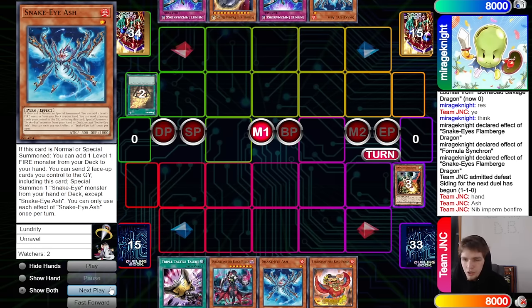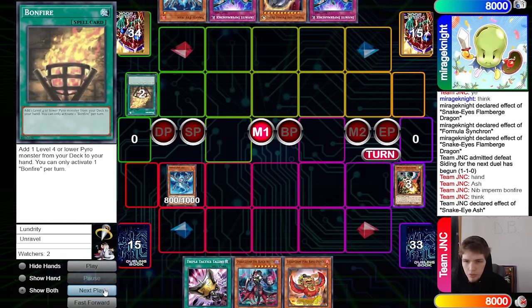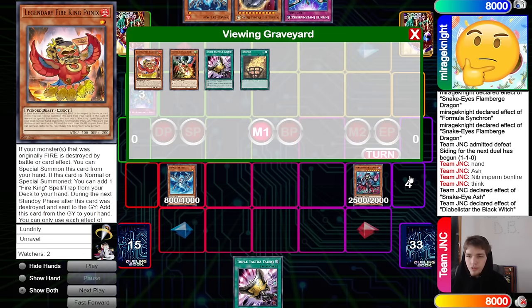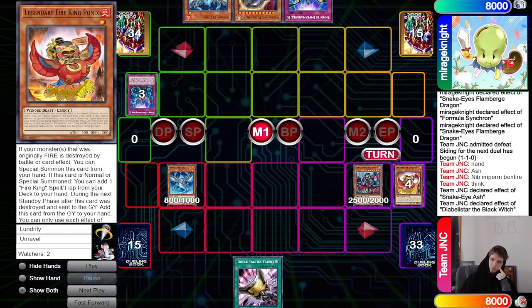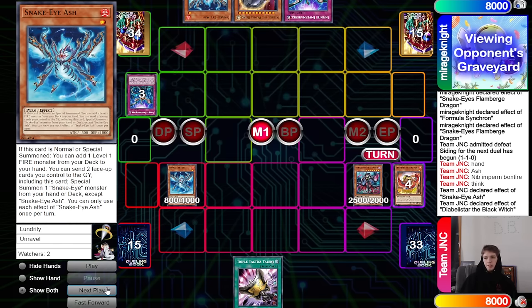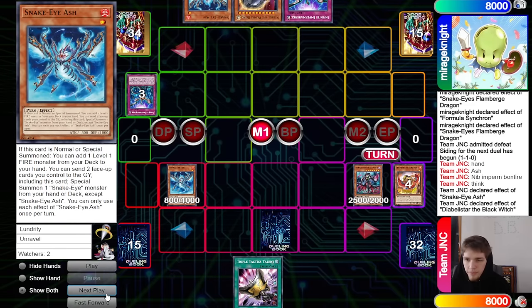Now normal summon Snake Eye Ash, Snake Eye Ash effect, then Imperm that. Summon Black Witch by sending Ponix from hand, Black Witch effect to go set from the deck. It's a little awkward — we only know Nib and Snake Eye Ash, we don't know about the other Imperm. They could set Original, Link Karibo, Original Sun Link Karibo to summon so you can't Imperm what they bring out. They probably don't even play two Ponix — mostly just a one-of. They set Original and think about what to do next.